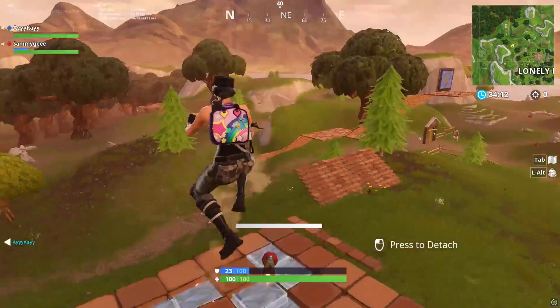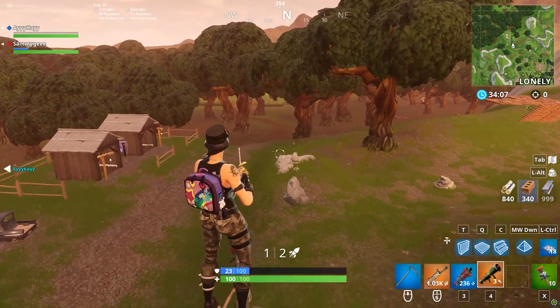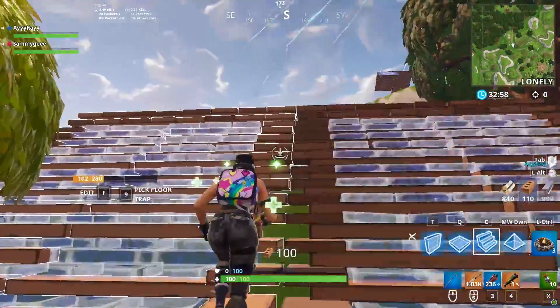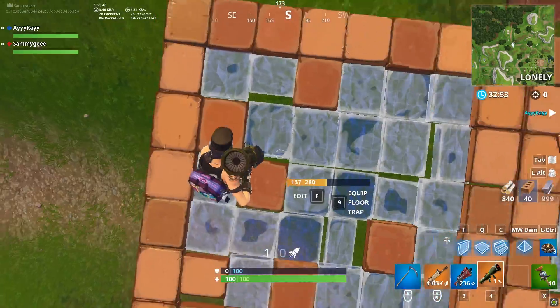To do this, all you're going to do is point the rocket directly at the ground. You're going to want to walk to your side and jump and shoot at the same time. As soon as you jump, make sure you hold forward to make the rocket go straight. This will allow for a smooth ride for a way longer distance.